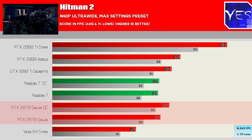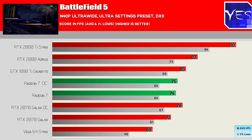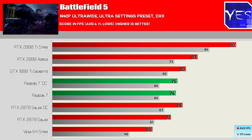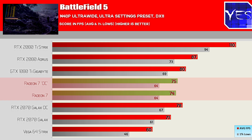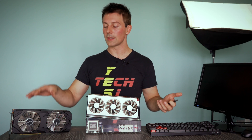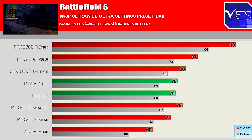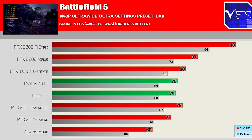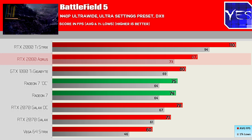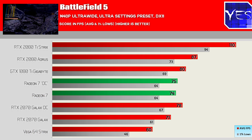Perhaps AMD still needs to optimize their driver for this particular title. Pulling up Battlefield 5 — this game performs better in DX11 than DX12, so we're keeping that DX11 option on — at 21 by nine ultra-wide 1440p, max ultra settings, the Radeon 7 was falling behind the 2070 when the 2070 was overclocked. The 2070 is easy to get extra performance out of, and there are cards coming in even cheaper than the Founders Edition — especially this Galax card on the desk — that you can overclock without loud noise levels. The 2080 is pulling ahead comfortably, but the Vega 64 is a long shot behind the Radeon 7, which is good to see.